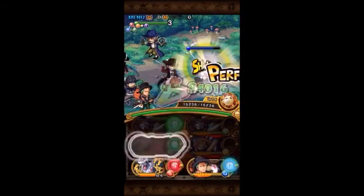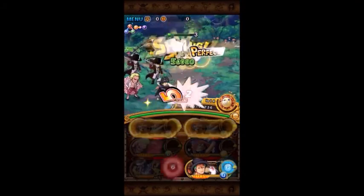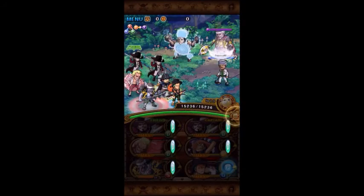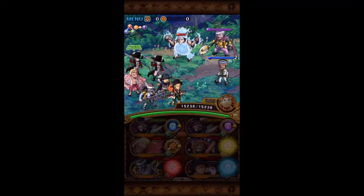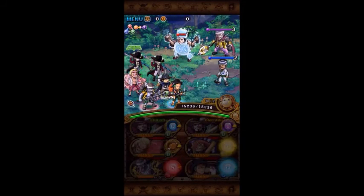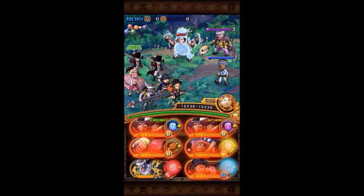Sometimes they're both on a one turn cooldown. I thought that Jango always didn't attack if he had a one turn cooldown, but someone on the Global Wiki reported that he did. So I don't know when he attacks and doesn't attack when he's on a one turn cooldown. Just be careful of that if you can't take them out in one turn.